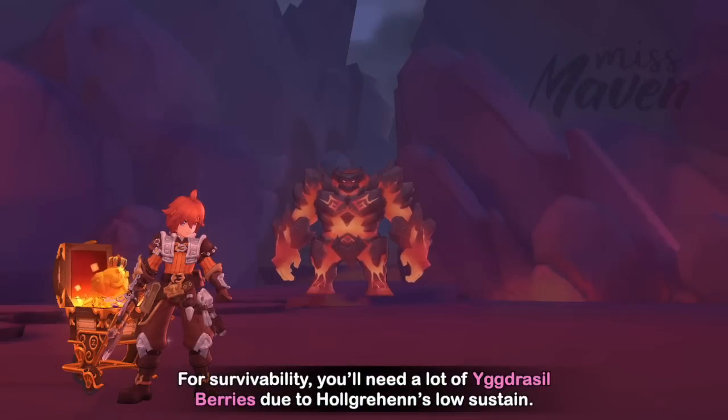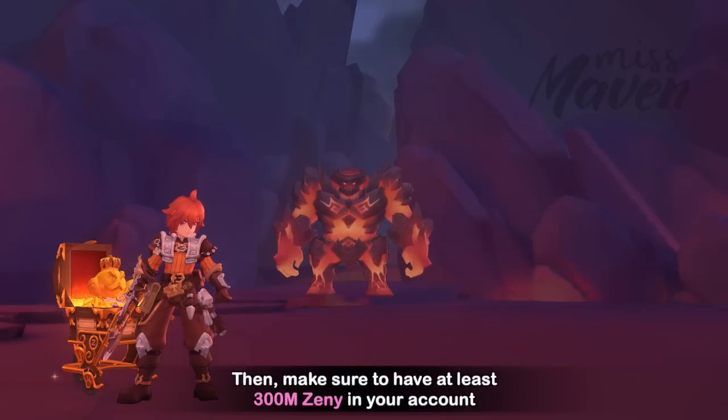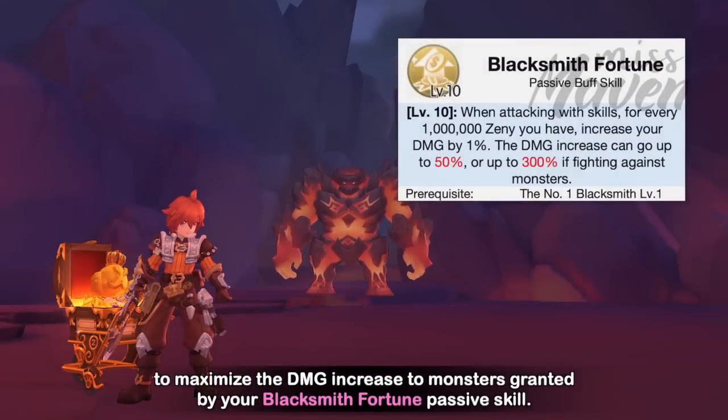For survivability, you'll need a lot of Igressal Berries due to Hulgrann's low sustain. You can also use the new Spike Alloy to prevent dying. Make sure to have at least 300 million zenny in your account to maximize the damage increase to monsters granted by your Blacksmith Fortune passive skill.